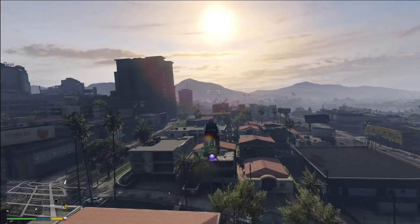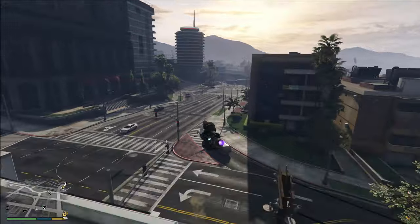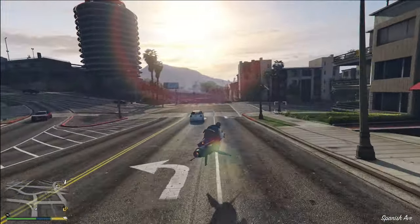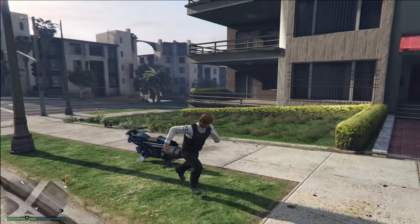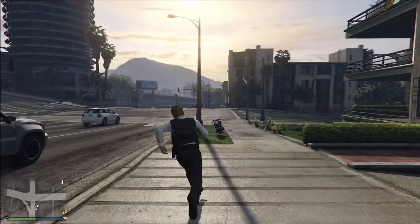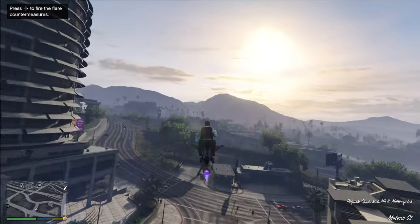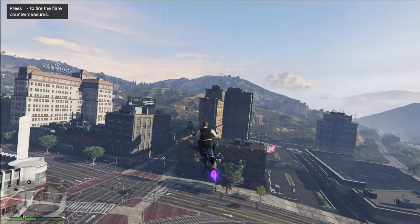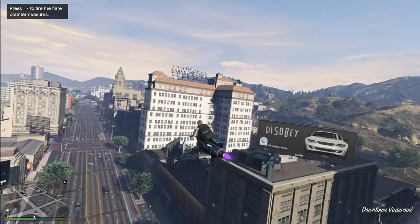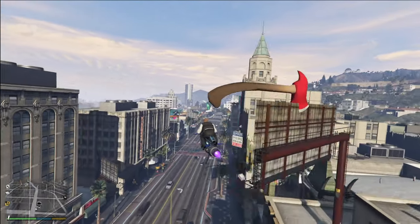The rocket boost is essentially only useful when spawning into your Oppressor and taking off, but it's really nice for that. If somebody's trying to shoot missiles at you and you've just called in your Oppressor, you run onto it and instantly launch into the air at 130 miles per hour. That means you can very quickly get into the action and deal with whatever is causing you trouble — it's actually an incredible capability, and the rocket boost is a really nice saving feature of the Oppressor.